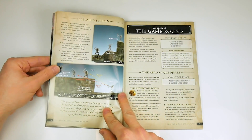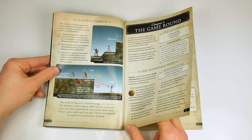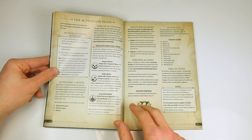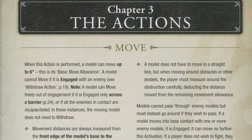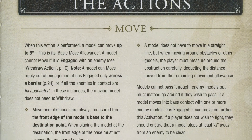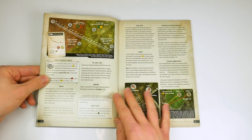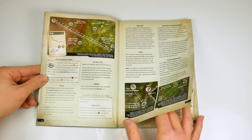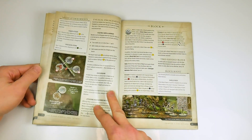The basic gameplay will be familiar to anyone who has played these sorts of small-scale skirmish games before. Players take it in turns to activate one of their miniatures, who can then make two actions such as move, shoot, fight, hide and so on. When the player has completed his actions, his opponent then has the opportunity to activate one of his or her miniatures. The turn ends when all the miniatures have been activated.